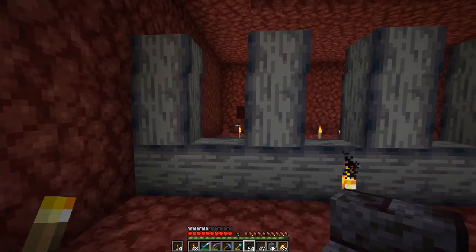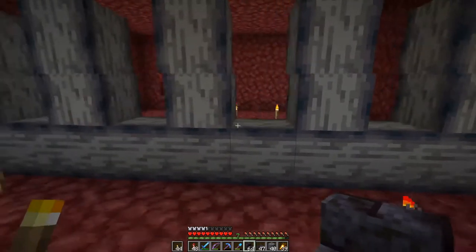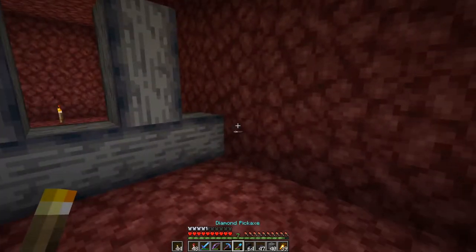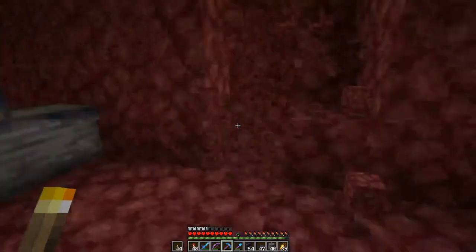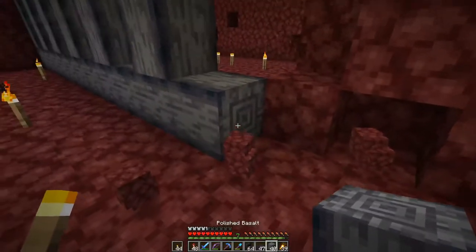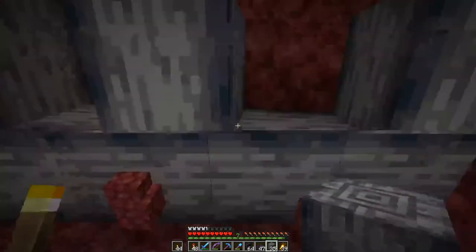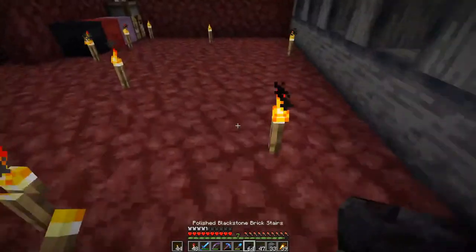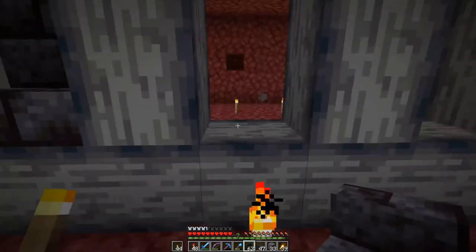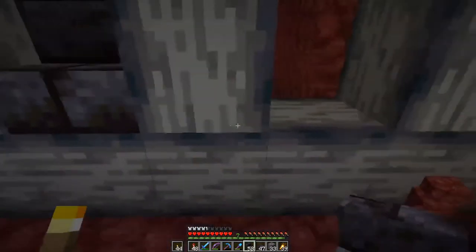If I have the first one here - one empty - the second one here. One, two, three. Maybe just a bit more on this side. We can have a bit of symmetry, because then this will be the first chamber, the second one, the third one.